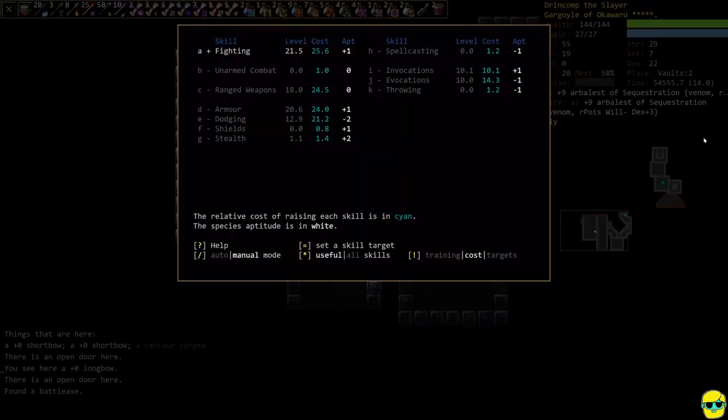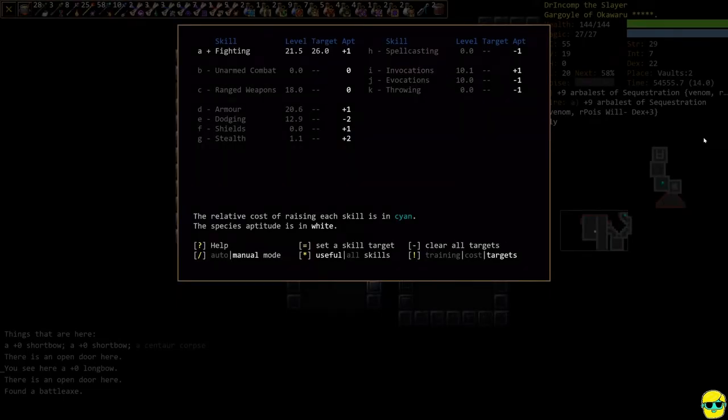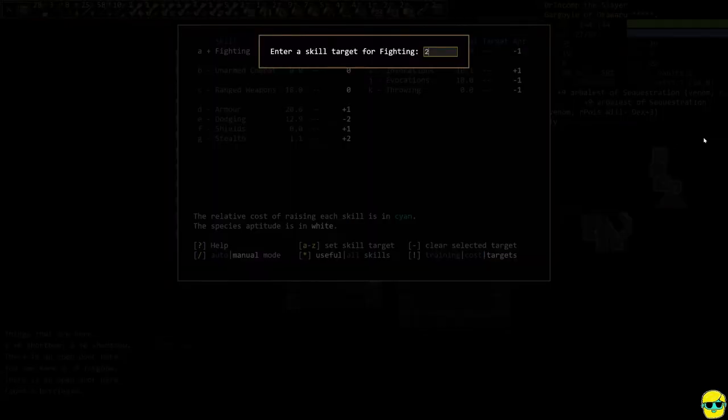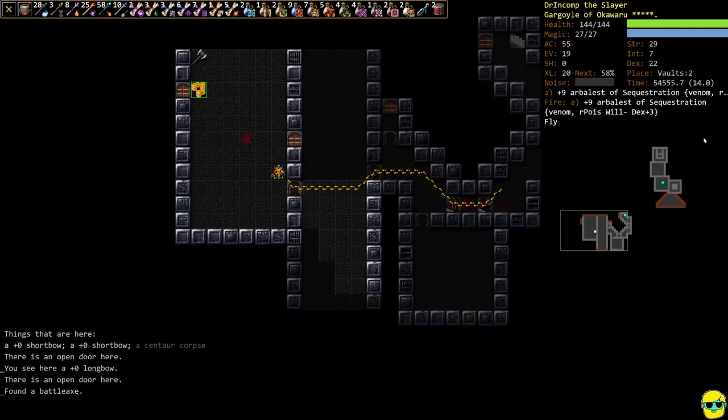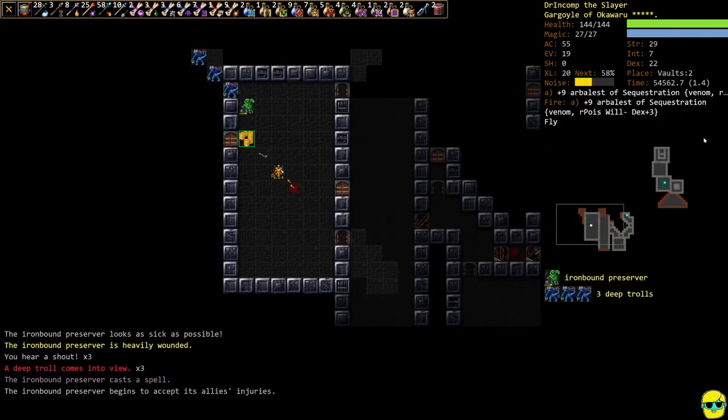I'm going to turn off fighting and set a skill target for it. I meant to set fighting to 22 — I was looking at the multiplier not the actual level. Then we're going to switch to something else.